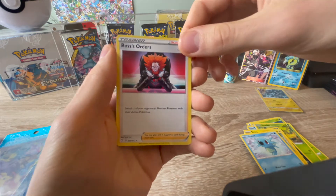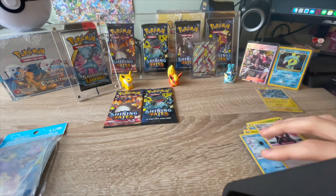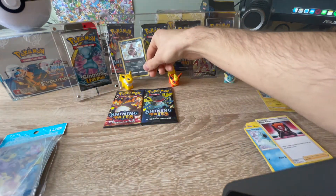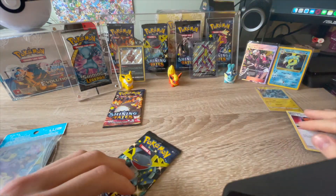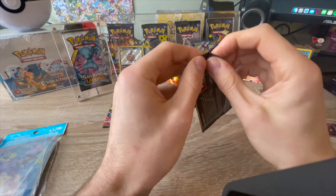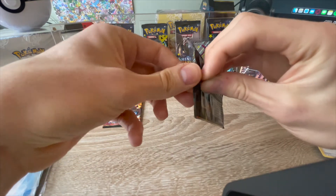Do you want this in the top logo? Actually no, just leave it for now - I'll sort them out later. I'll put them over here with Jolteon. Adam again - he looks like he's lucky with Shining Fates just like with Hidden Fates. Two shinies, two packs.